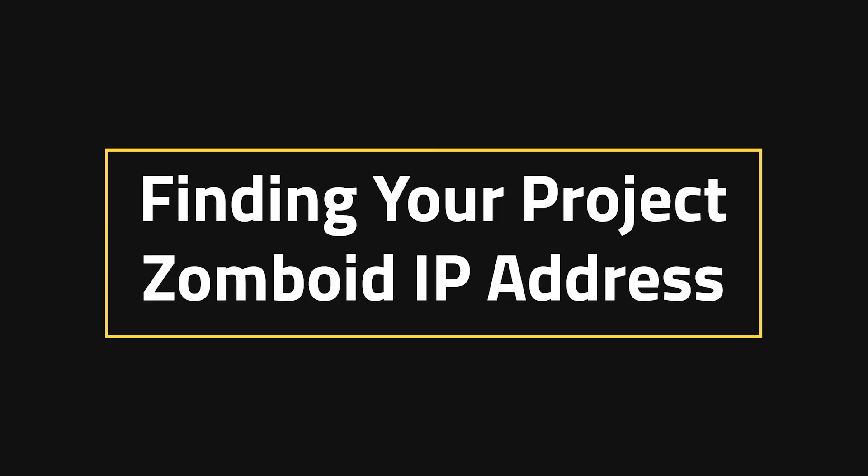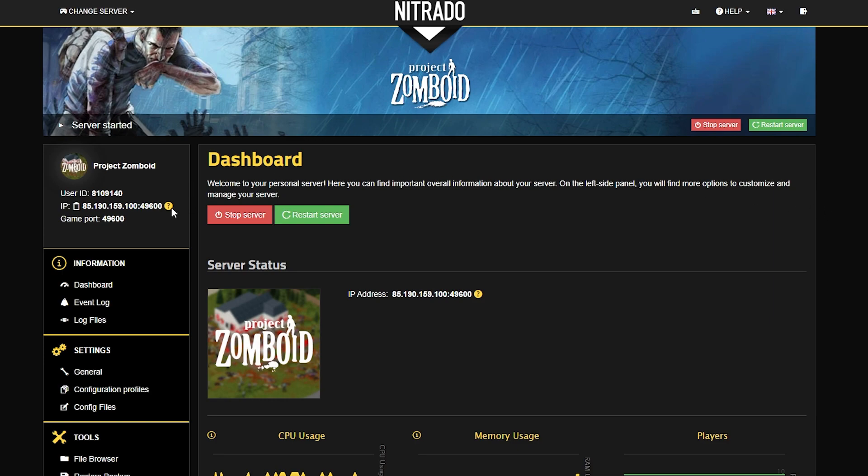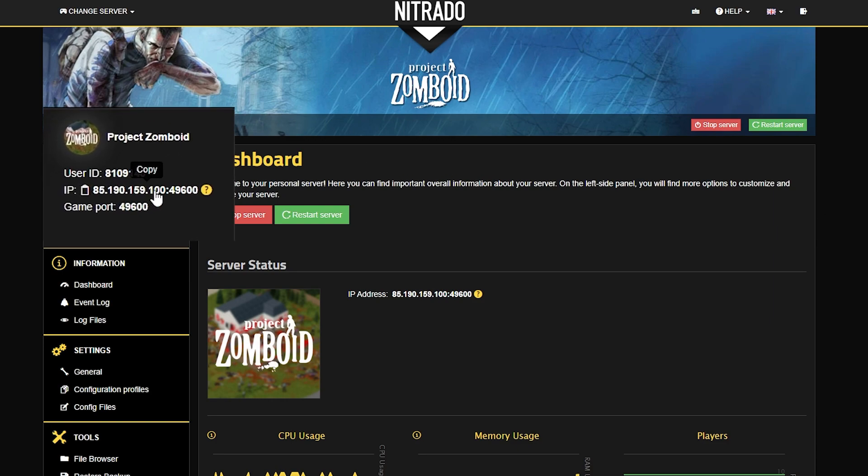Finding your Project Zomboid IP address. Now that you've got your hands on the server, the first thing you want to do is actually the easiest thing. The IP address is up in the top left corner right underneath the name of the game. All you have to do is click copy.